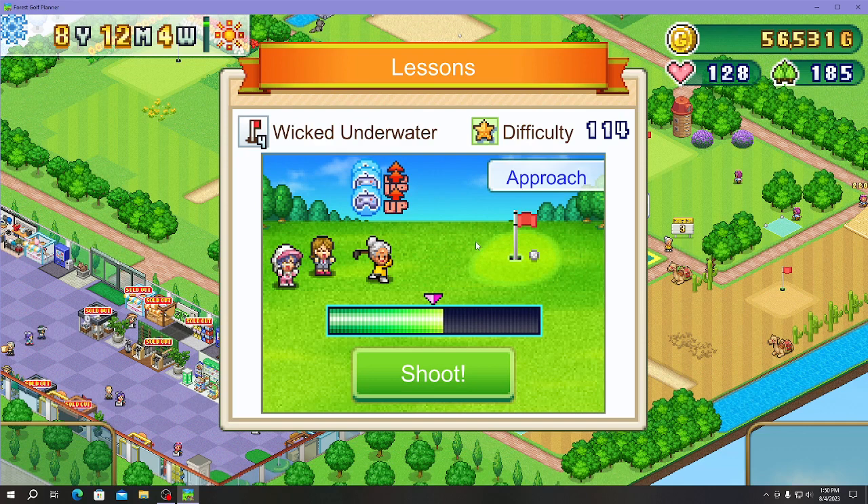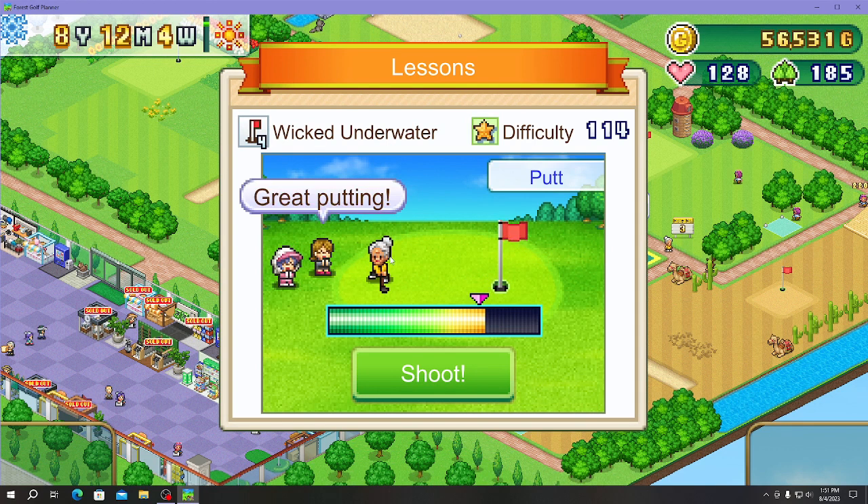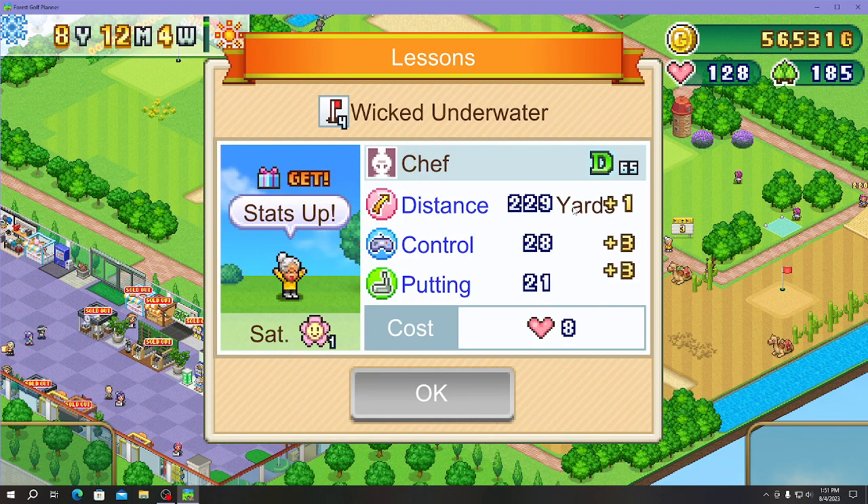It has five stars and we're currently at three stars. We need them to upgrade so they can win tournaments to rank up. We managed to teach her how to putt, satisfaction went up and she got a rank.